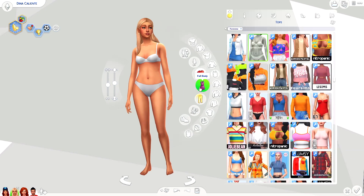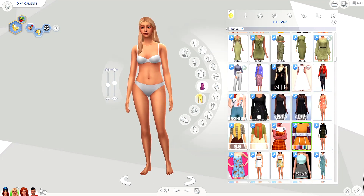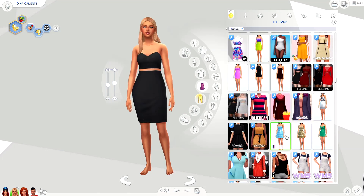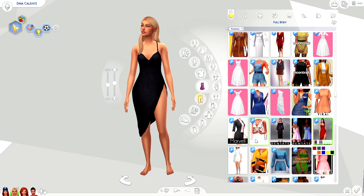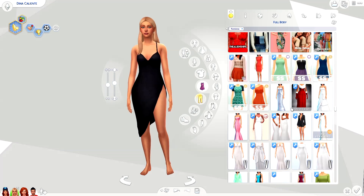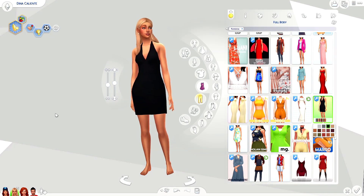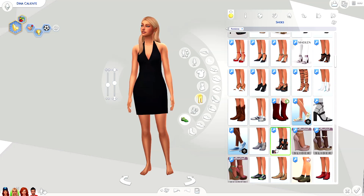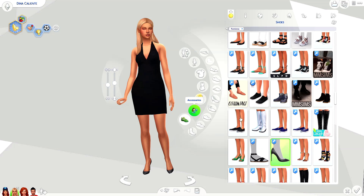I've been wanting to do townie makeovers again — well, redoing my old ones — because I absolutely despise my old townie makeovers. They're just not good, I'm not a fan at all. I hate those and I want to start over, so I thought why not kill two birds with one stone and do both the alpha and the maxis, and also make the townies how I want them to be now.